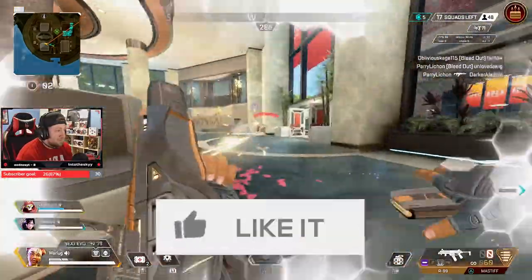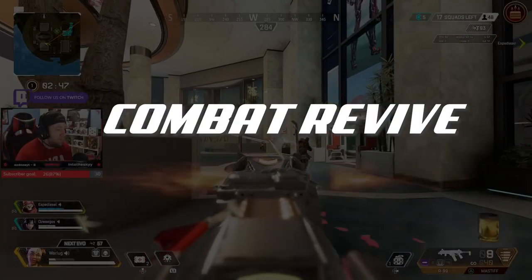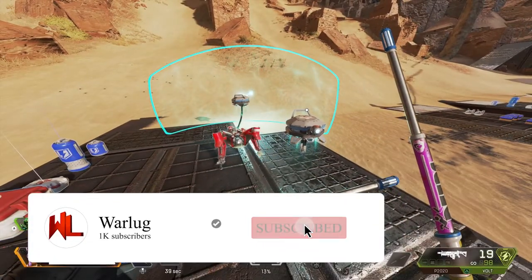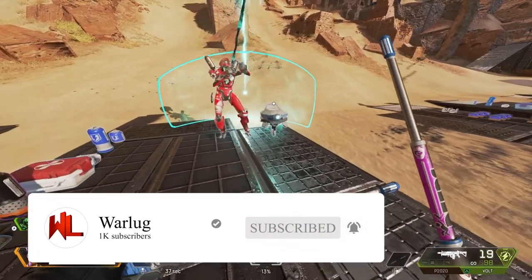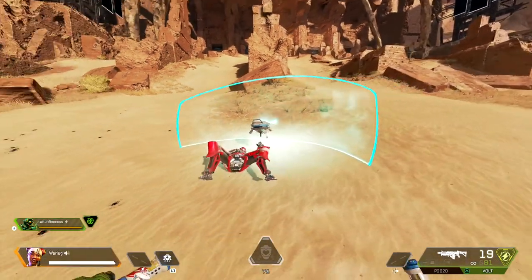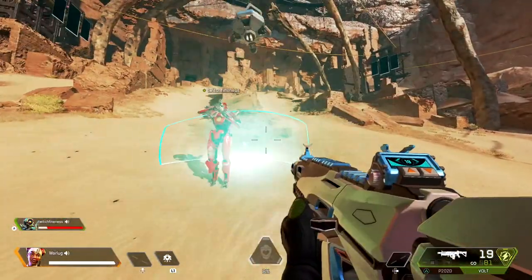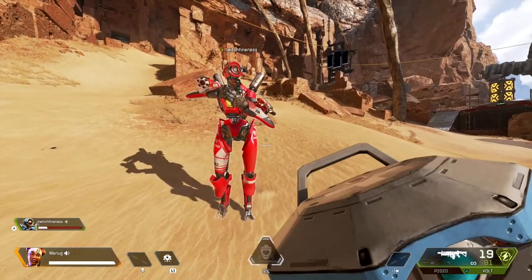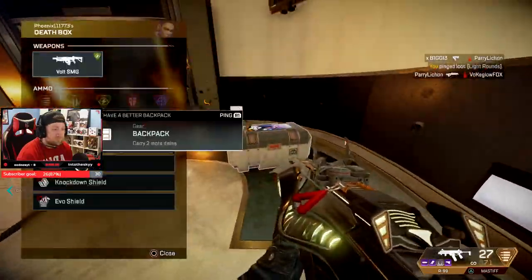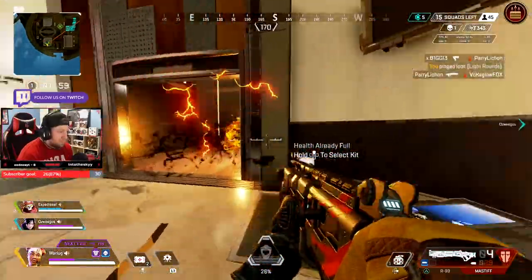To understand Lifeline a little bit better, let's take a look at her kit. Starting out with her passive, Combat Revive: Lifeline deploys a DOC drone to revive teammates, and the drone will also deploy a shield, leaving her free to defend them. This is a great ability as a support legend — being able to revive teammates and continue fighting is unheard of in Apex Legends or any battle royale. The drone also revives them faster than a normal revive.